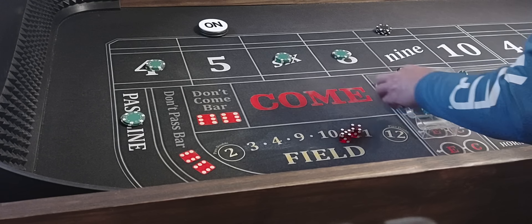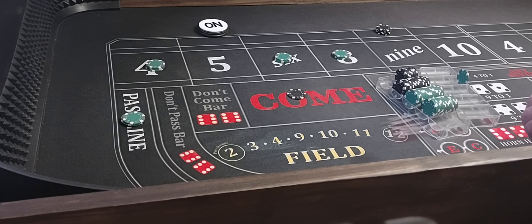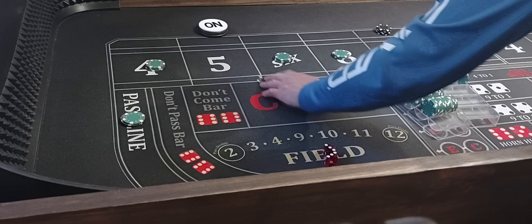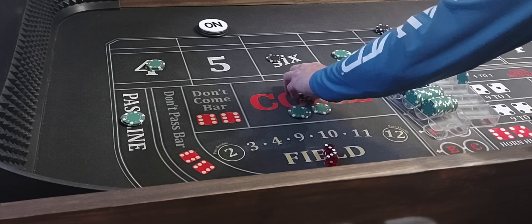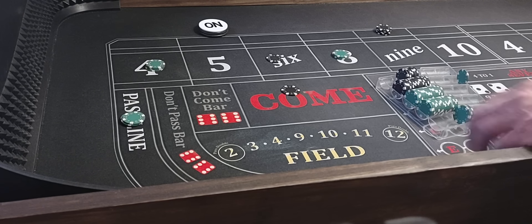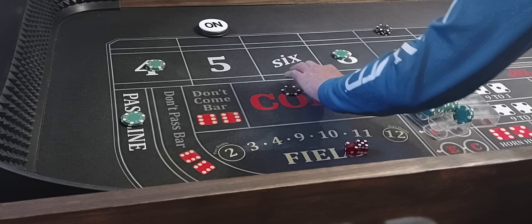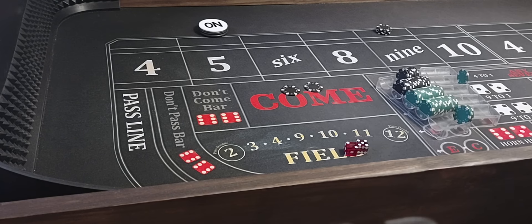Got to show the good and the bad. We're going to $100 in the come. Roll: 5-1, that's 6 — come down, get paid $75. Around $100 in the come. Roll: 5-2, that's 7 — that'll pay that. We lose these, we win $500 on the come.